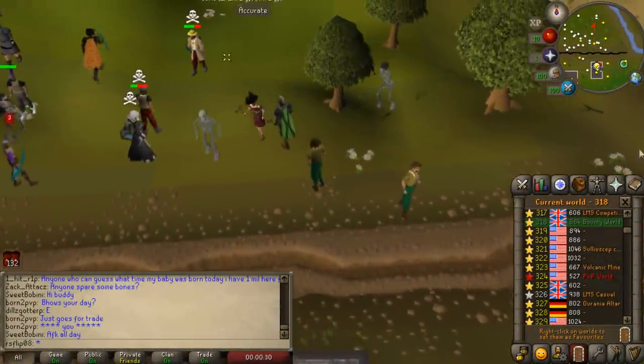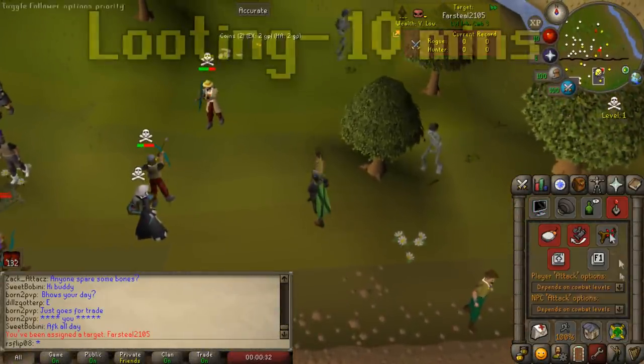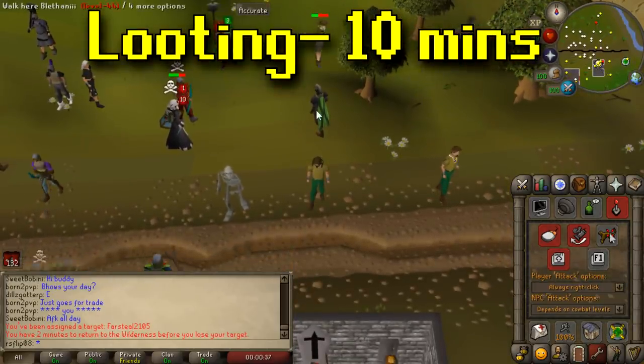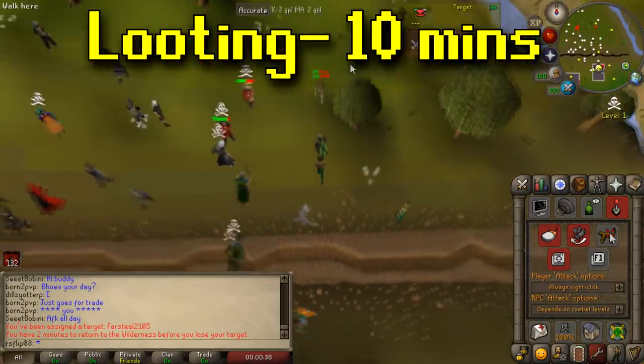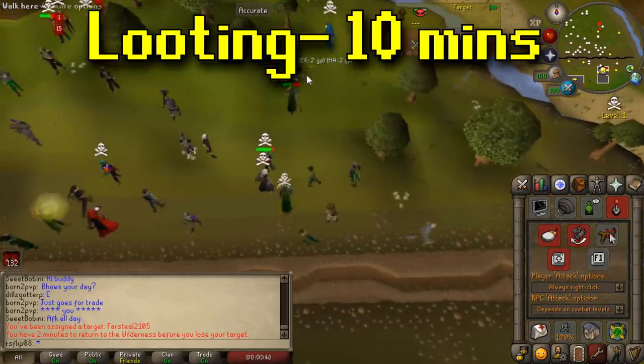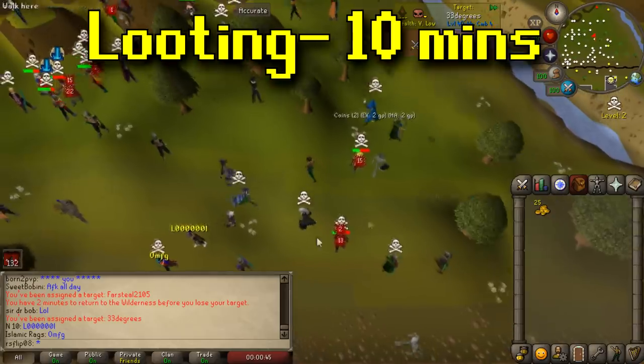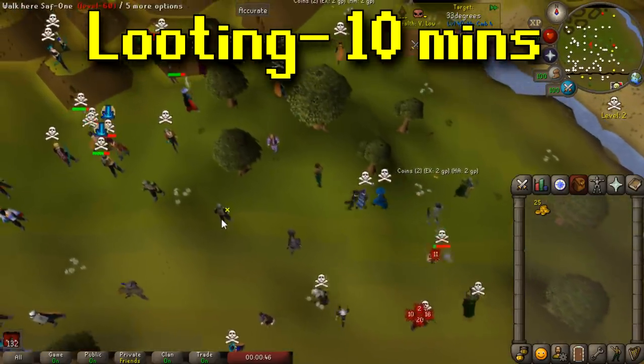To begin with, we will need a bit of starting money. You don't need much — maybe 30 to 50k — so the most convenient and closest way to do this is to come up here to the wilderness, just a bit northwest of the Grand Exchange. Hop over to the bounty hunter world and just pick up items off the ground. We don't need much — we're just going to pick up some amethyst arrows and some sharks.